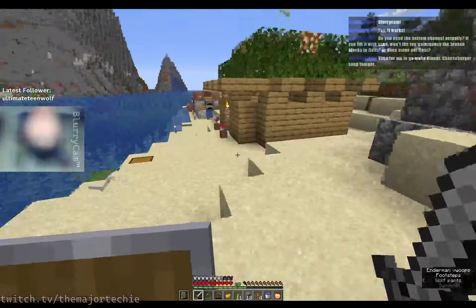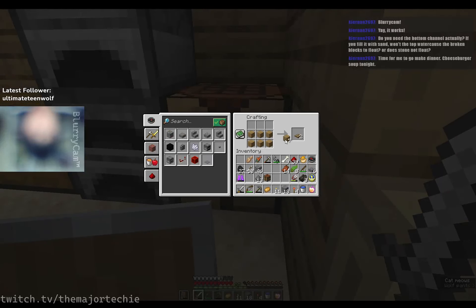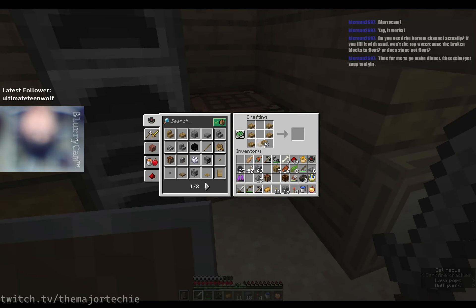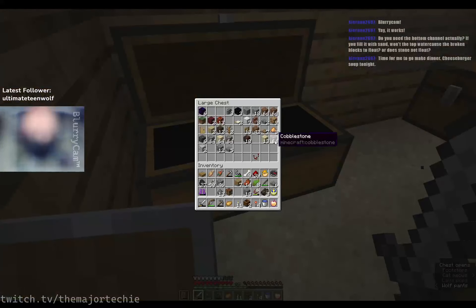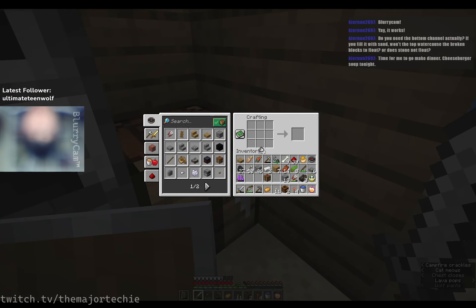You know what I can do? I can use the composter x-ray glitch thing. That will let me x-ray around to see some caves. I'm not looking for ores — I'm just looking for caves. Then I can just make the game a little bit less annoying for myself.